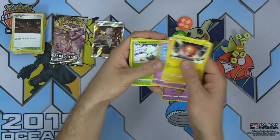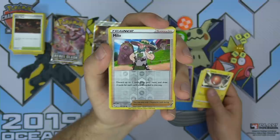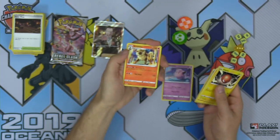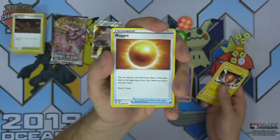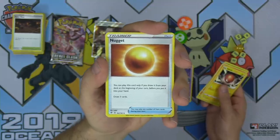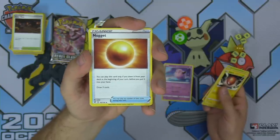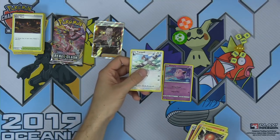Voltorb, Growlithe, Dreepy. Milo — new supporter: discard up to two cards from your hand and draw two cards for each card you discarded. It feels like Sophocles, but gives you selection over how many cards to discard. Arcane Metal Energy, Masquerain. Nugget is an interesting new item card — you can only play this card if you draw it from your deck at the beginning of your turn, not from your hand. You draw three cards when you play it — you could stack it on top of your deck with Oranguru's Primate Wisdom or Magcargo and draw three cards.